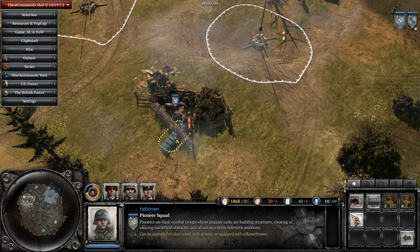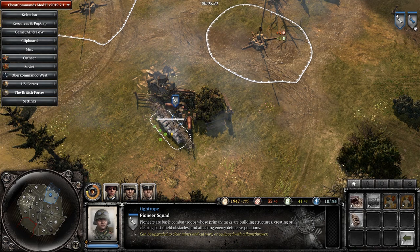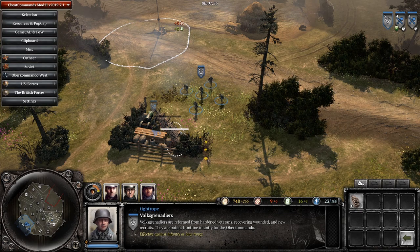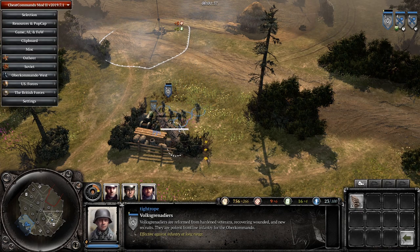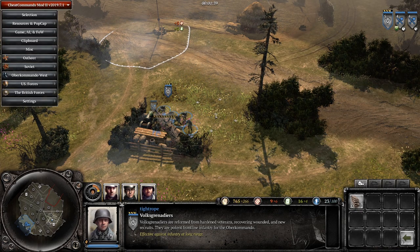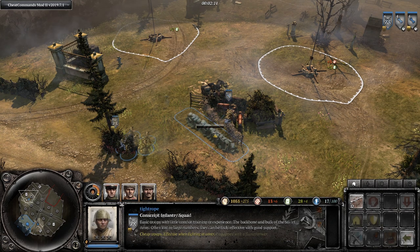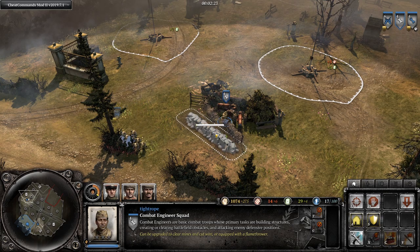For Osttruppen pioneers who have access to sandbags, you can build a sandbag along the wire and then vault over it to get out. You could also build the sandbags with a nearby squad of Volksgrenadiers or riflemen with the correct commander, but not conscripts, whose sandbags cannot be built on top of wire and can't be built close enough for the squad to vault over.